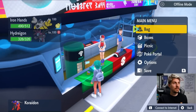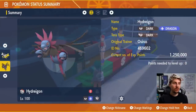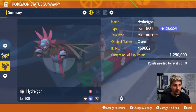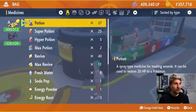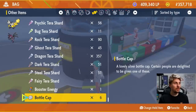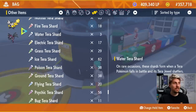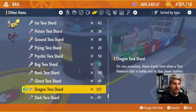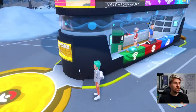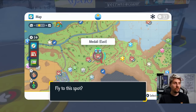The moveset is complete, it's EV trained, it's got the nature it wants, and it is pretty much competitively ready. But we want to change the Tera type on Hydreigon - that's going to be one of the next things to do before it is complete. Throughout your playthrough you'll find rare item drops called Tera shards, and you'll get more of them from doing Tera raids. You're going to need 50 of a particular Tera shard to change the Tera type of a Pokemon.